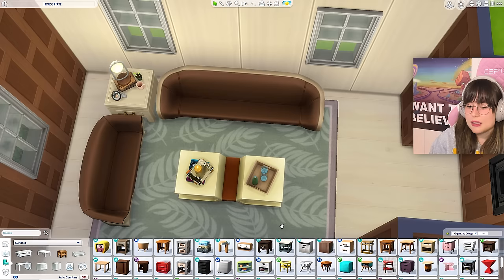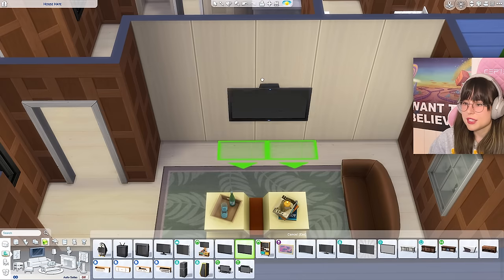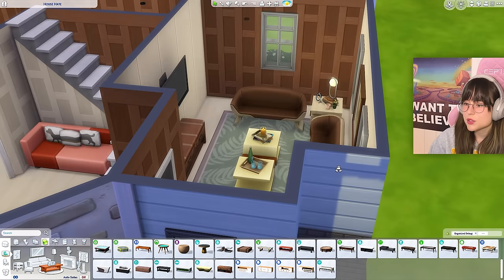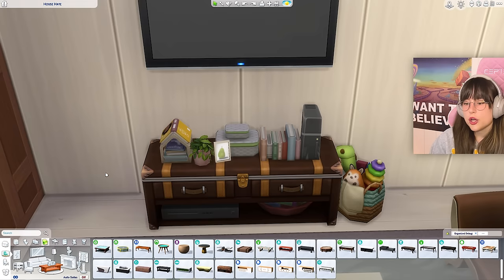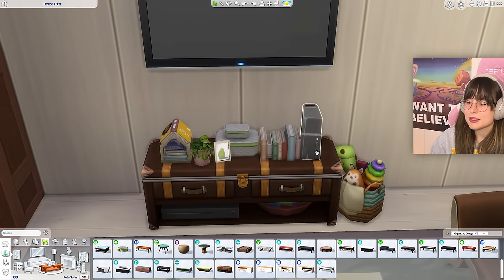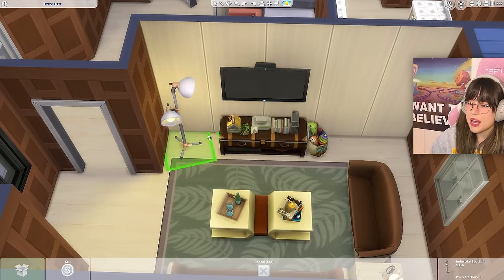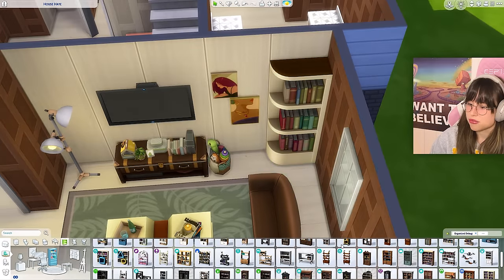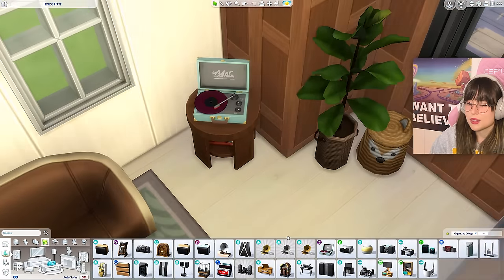That looks pretty cute. I can put up a picture - very nice. On this side we need a TV, so I'll go with this one, maybe with this TV table. Cultivating the vibes with some nicknacks: books, picture frames, plants, a little PlayStation thing, and a basket. Then a lamp over there. Maybe some pictures - these work. I'll put a bookshelf in that corner, and in another corner a little table with a record player for them.